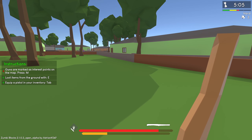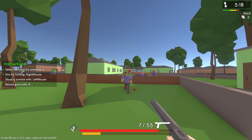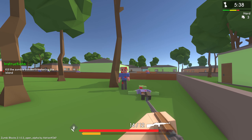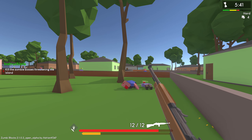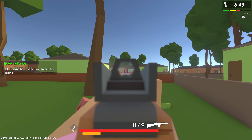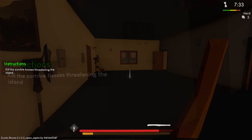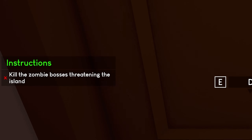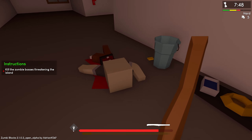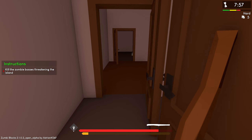Guns are marked as interest points on the map — press M. I can aim with right click, ADS. We got a Tokarev and it's getting dark outside. Our instructions are to kill the zombie bosses threatening the island. I think this is going to be like Risk of Rain style, where it gets more difficult as we go — and roguelike style where we'll unlock stuff as we play.